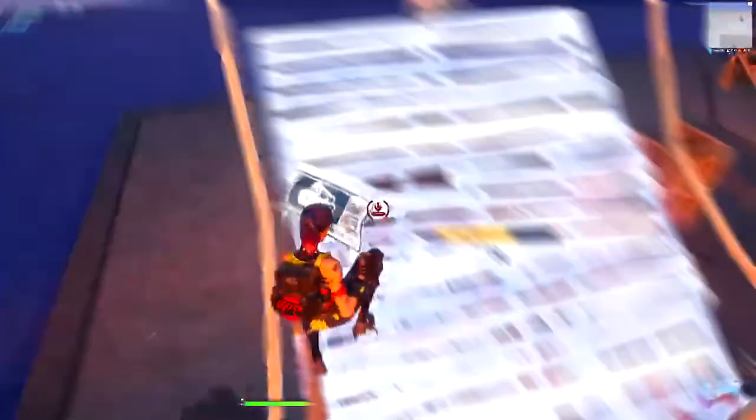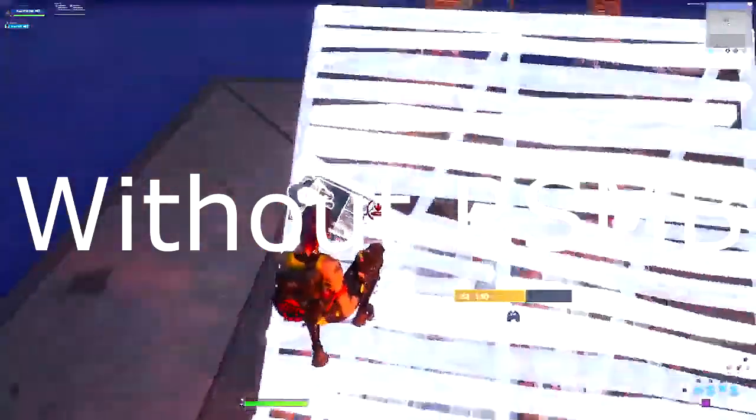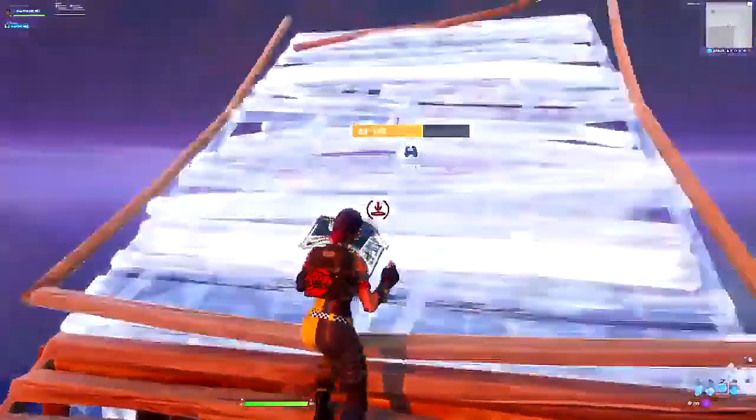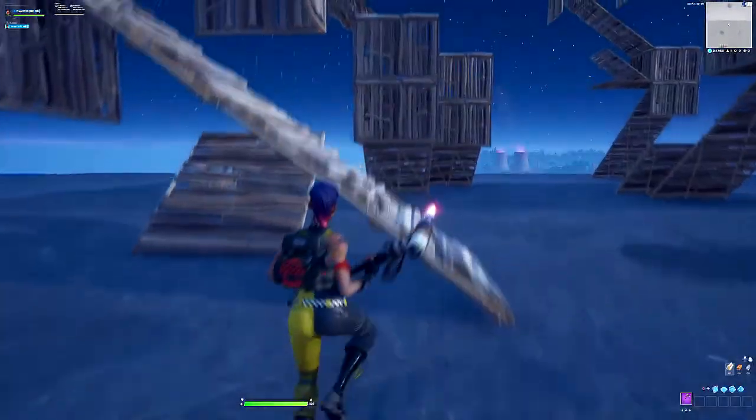It literally improves the flow of the video. Before, the footage just looked bad — 30 fps looks a bit slow. In modern videos, if you add the RSMB effect it'll literally improve the video's flow, especially when you're making a building video. It reflects your skills, and even shitty skills like mine look better. The effect will make your building look a bit faster and smoother.